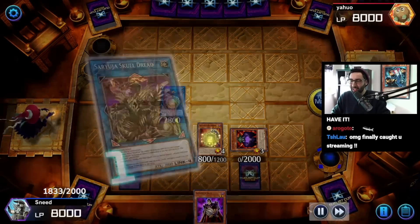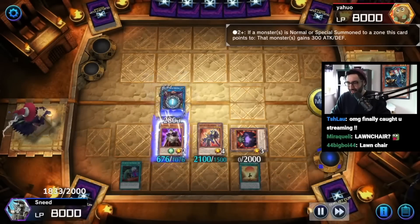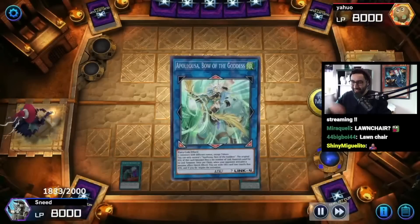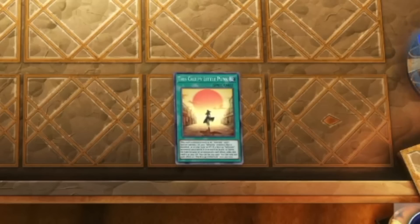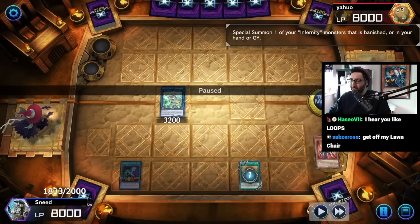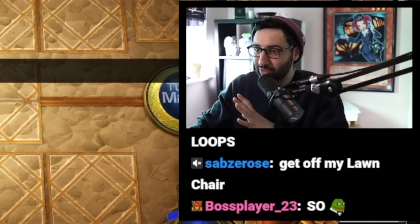Necro brings back Archfiend. Archfiend searches Lawn Chair. Lawn Chair brings back Necro and Archfiend, etc. So let's see what kind of field we're going to end on here. We've got Infernity Sage, and we already have Revival set - it's Creepy Little Punk. Infernity Sage also sends another Infernity Monster. You can see here we have what looks like an empty field, but it's not - we have a full graveyard of Infernity Monsters.